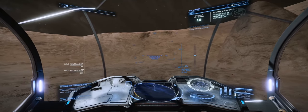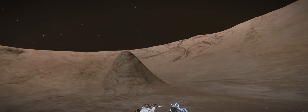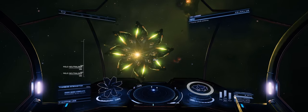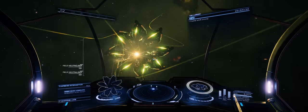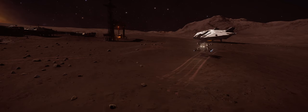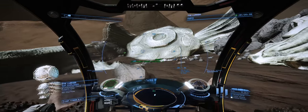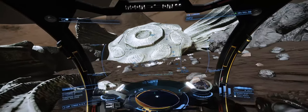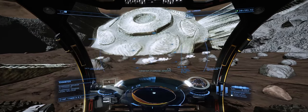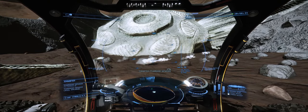Once you get to HIP 17403 A4A, you'll find a crashed ship — I think it's an interceptor, but it's an alien vessel regardless. The thing you need to do is take your SRV, that little vehicle you can drive around with, and find the sensors at the crash site.